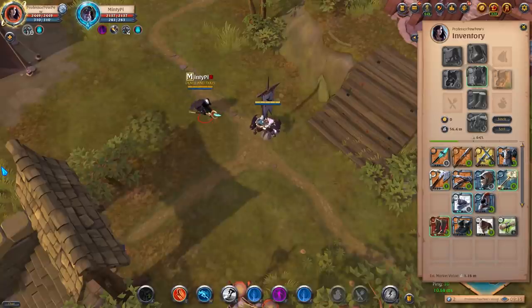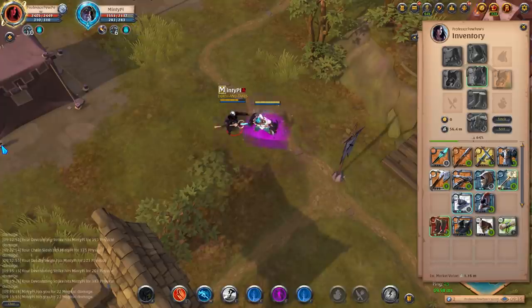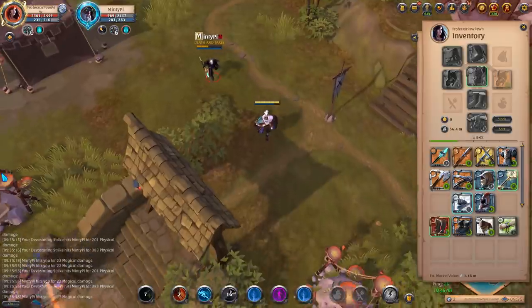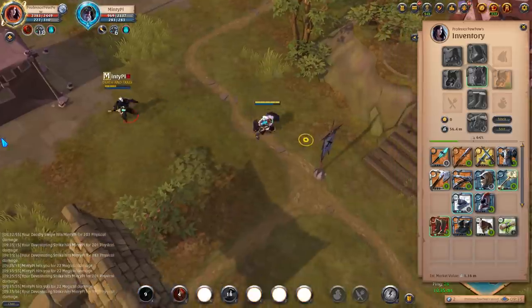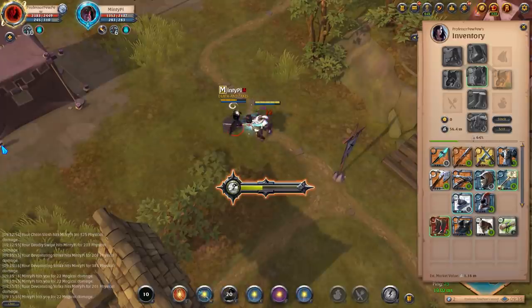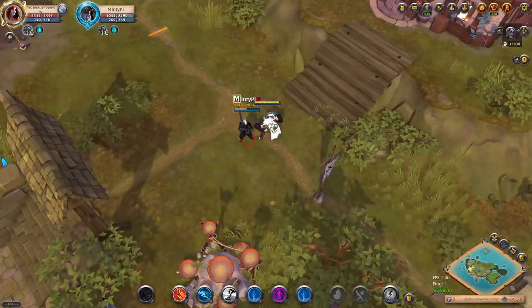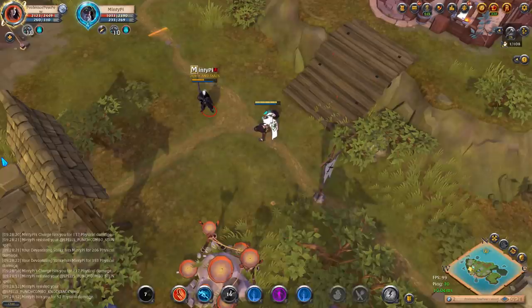There are two ways you can counter demon helmets with the Blackhand's E. First, when they activate demon helmet, a buff pops up on their buff bar that can be purged off by your Blackhand's E. Second, if they actually land the purple smoke auto attack onto you, there is a delay between their auto attack and when the silence actually hits you. During that delay, if you start the channel of your Blackhand's E, you will not be silenced.